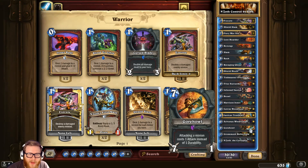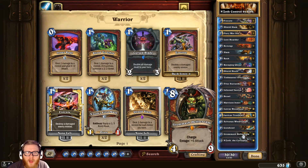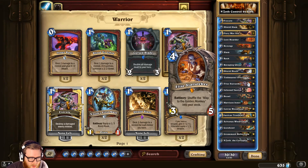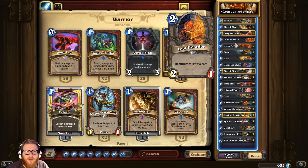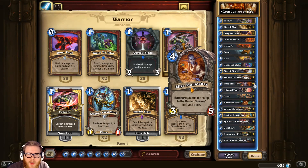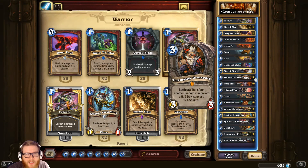There's high-value removal like Gorehowl, and finishers with Grommash — though the only way to activate Grom is with a Revenge, so it's not super flexible. Still, sometimes it just wins you the game. There's also an Elise thrown in to make late-game cards more valuable if you save them and pull off the full Elise cycle. One really interesting inclusion is Tinkmaster Overspark, a card you almost never see, but it has very interesting applications as a removal card.